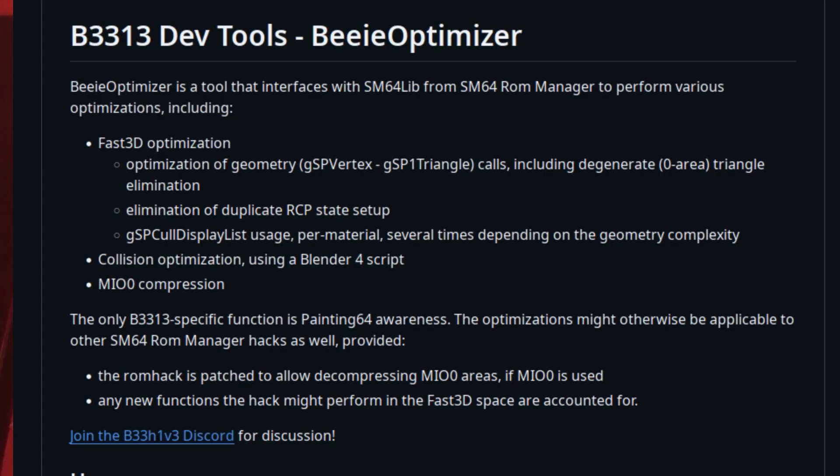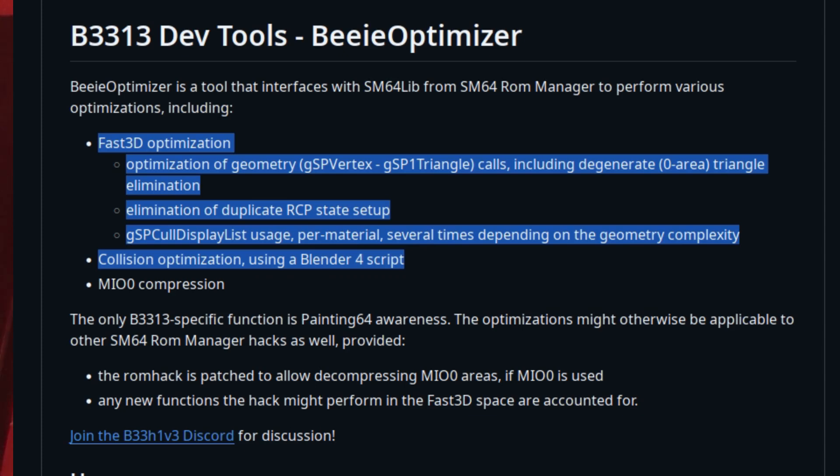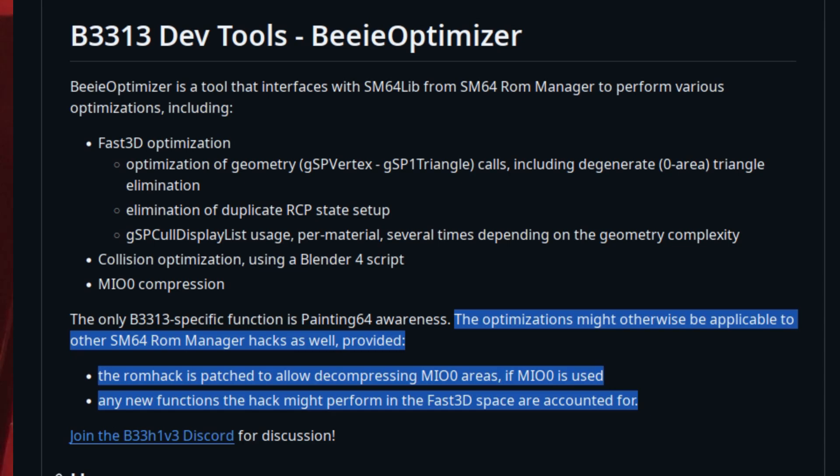Some of these tools might be interesting for other Super Mario 64 Run Manager hacks as well. The only thing about BE Optimizer is it handles the Painting 64 data, for example. It should be possible to run it on any Super Mario 64 Run Manager hack to improve its performance. I'm interested to see if that is actually how it works out in practice.